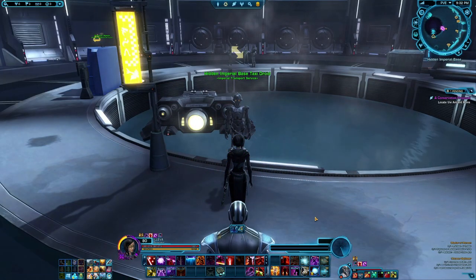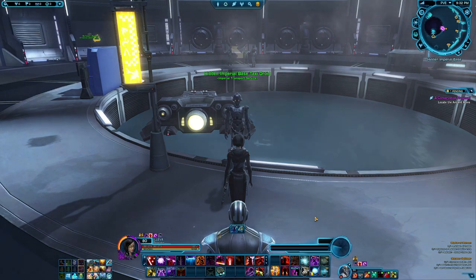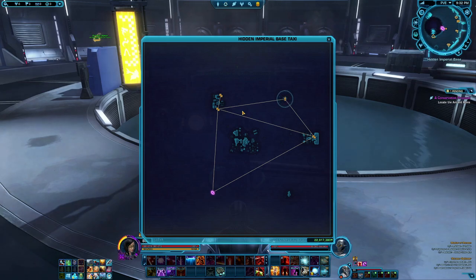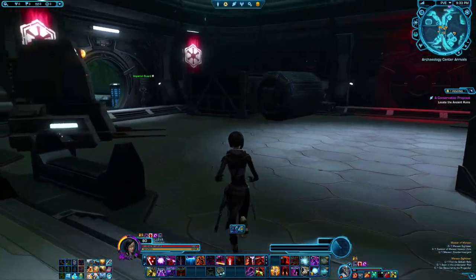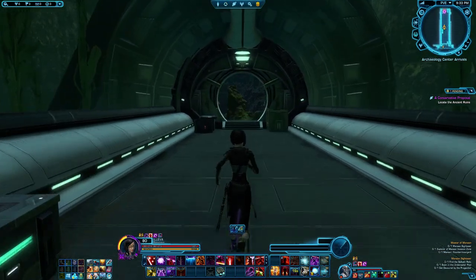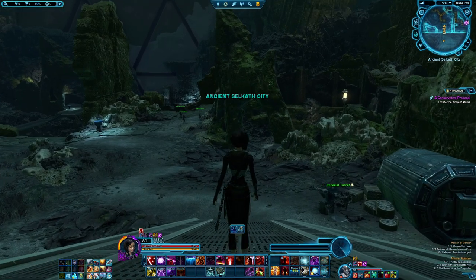The next part will be to visit the ancient Selkath city. This will automatically come with your storyline, so you simply take your taxi point from wherever you come from — Republic or Imperial — and travel directly to the ancient city down in the southwest. As soon as you arrive you should automatically get this part of the achievement, but just to be sure, make sure you walk all the way out where it says 'Ancient Selkath City' on the screen.